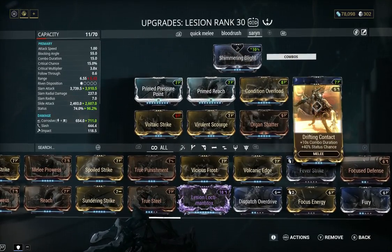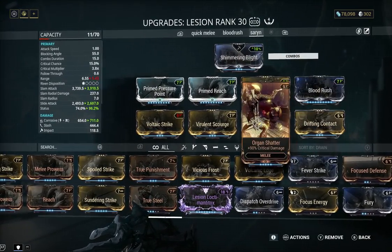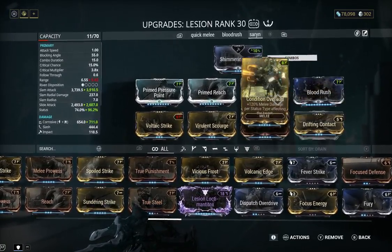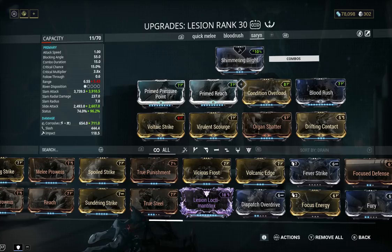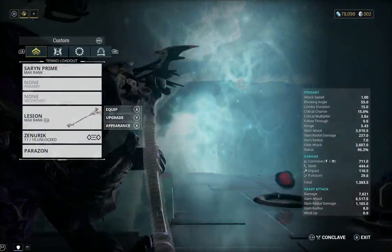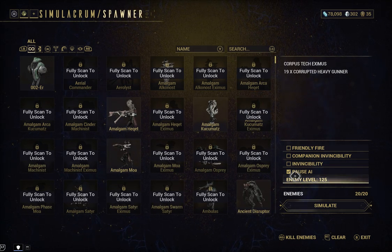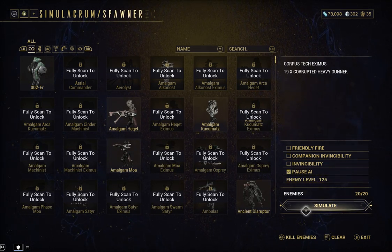We're also adding in Blood Rush, Drifting Contact, and Organ Shatter for good measure, so when that combo builds up it's just even more damage. Let's give this a try and see what it does — I'll pause the mods for now and do a run after with them on.